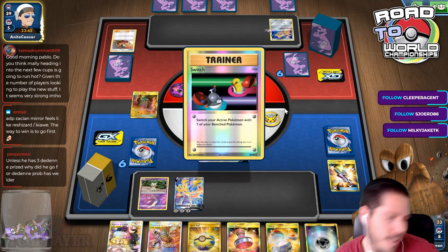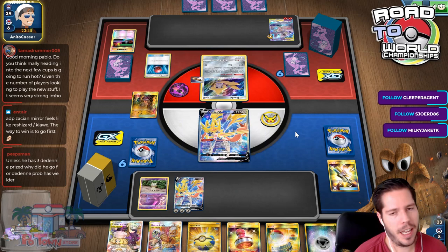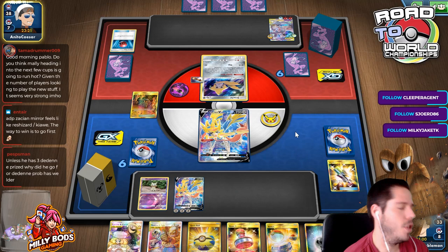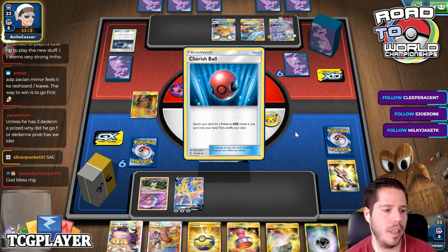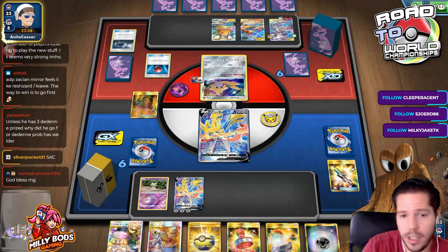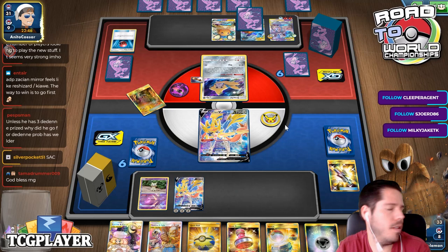That compensates a little for not being able to play ADP this game. ADP Zacian mirror feels like Reshizard Kiawe — the way to win is to go first because that means you GX first. I disagree. Unless he has Stealthy Hood, why did he go for the Dedenne? He probably has Welder. I didn't even need to hit an Energy because with one Metal Saucer I could have started attacking next turn. Now I save all my Metal Saucers for the late game to get easy back-to-back Zacians.